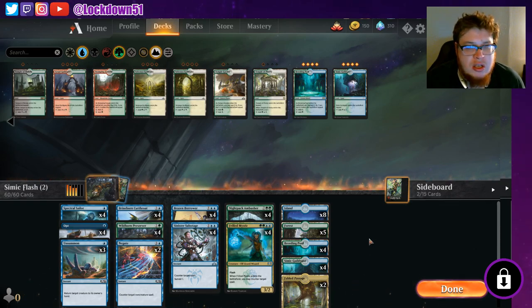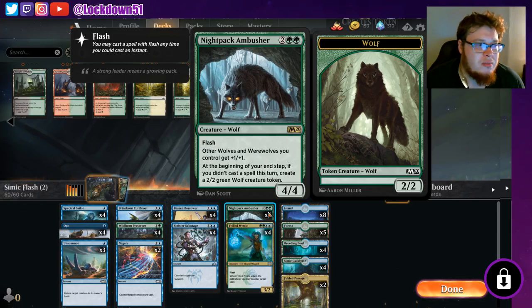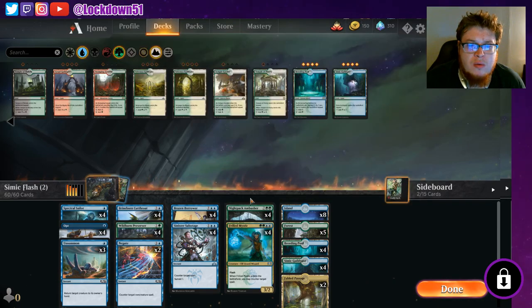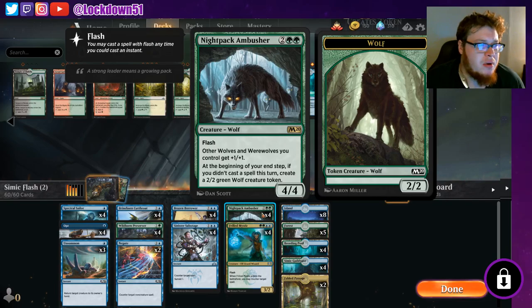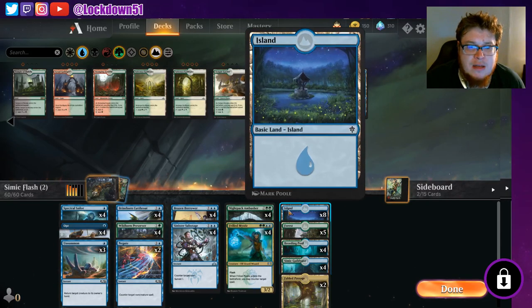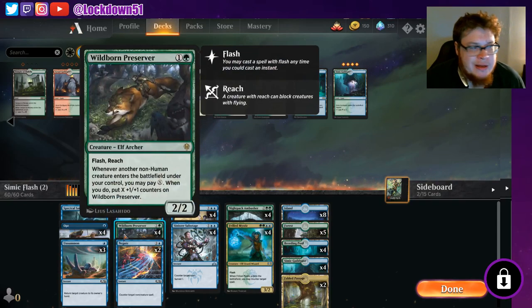Making sure your mana in this deck is correct is a huge deal. Making sure you're setting up to get to four mana is very important, because you want to get to four mana for Frilled Mystic, but more importantly one of the bigger win conditions - Night Pack Ambusher. It makes wolf tokens at the end step, all sorts of good stuff. I've won plenty of games with this card, so it's very important to get your mana right early on.